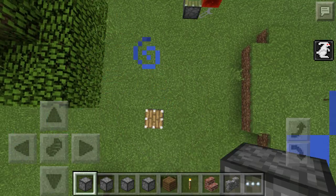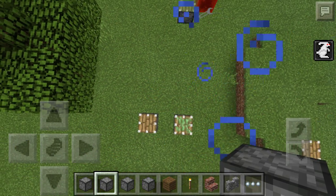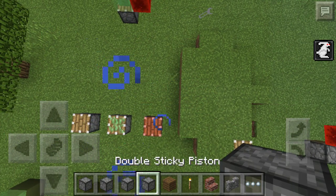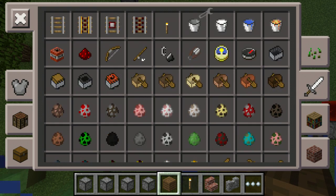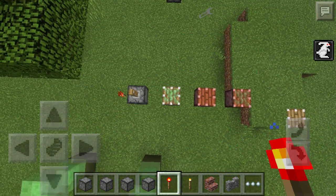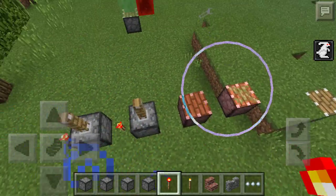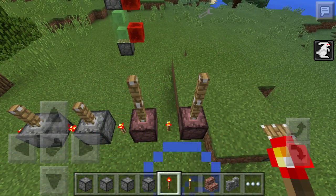And this is the sticky piston. Here's a double piston, and here's the double sticky piston. If we get out a torch and power this — this is a normal piston except it doesn't have the top, this is a normal sticky piston, this is the double piston, and this is the double sticky piston.